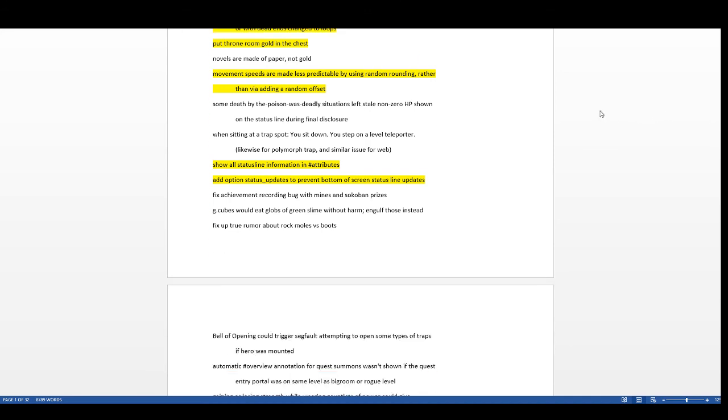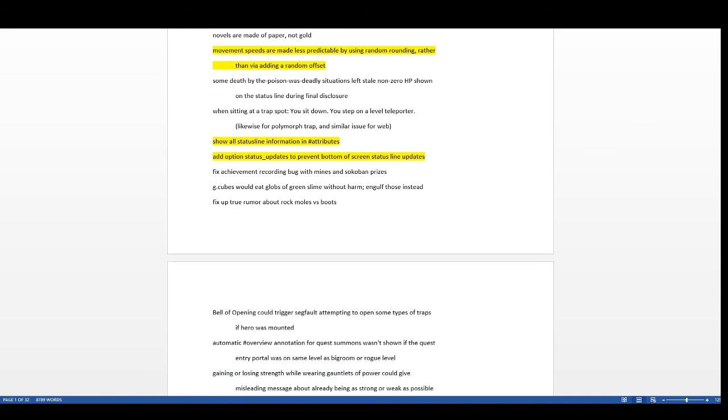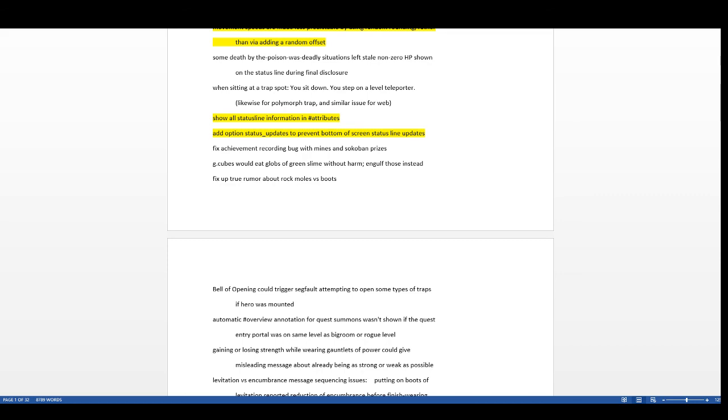The 'show all status line information' command (Ctrl-X) now tells you more things, like if you're hungry or levitating. There's a new status updates option to prevent bottom-of-screen status line updates — I marked it but still need to look that up. Using a cursed whistle in a vault will now summon the guard immediately.